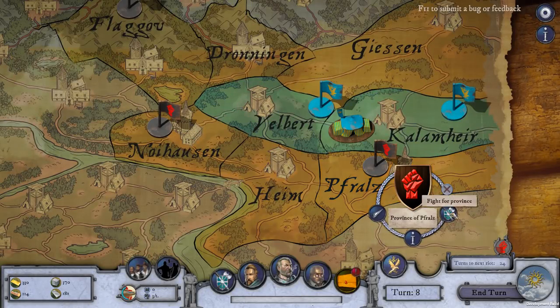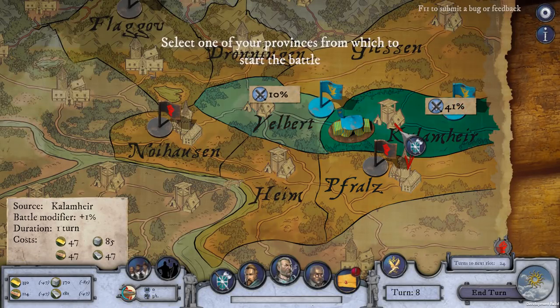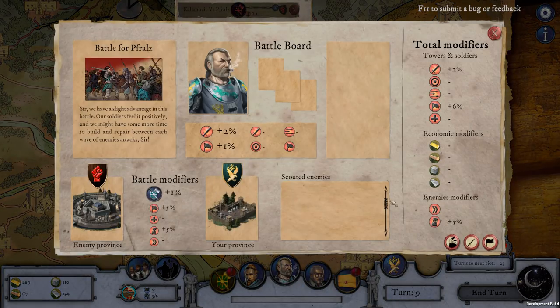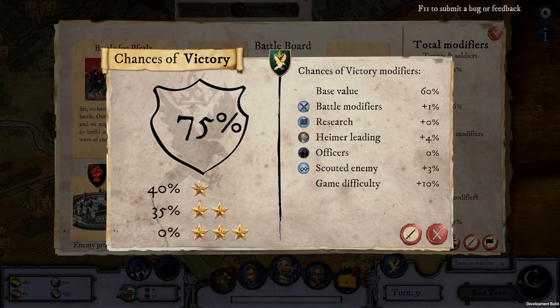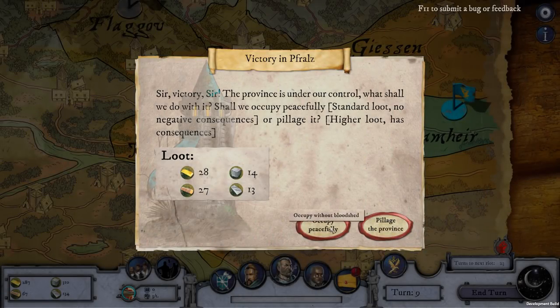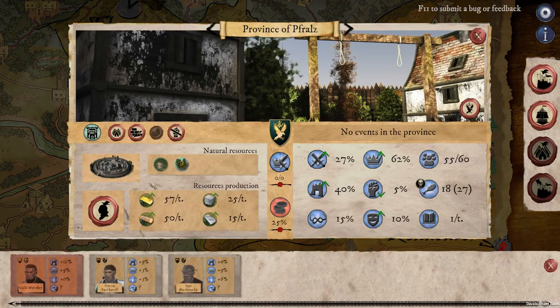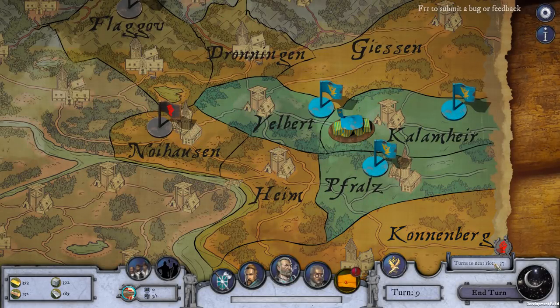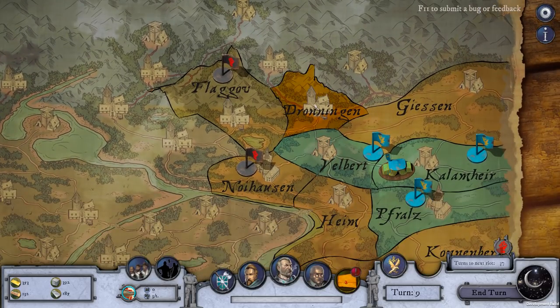Let's go see if we can take Faults — we can. Next turn they'll be there. I'm going to use auto-resolve: 75% chance of victory. Victory! Let's occupy the place peacefully. We'll assign a good officer in there. My riot timer has gone way down because we're conquering things — people like a little bit of conquest every once in a while.